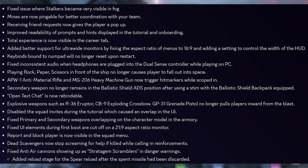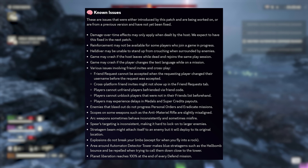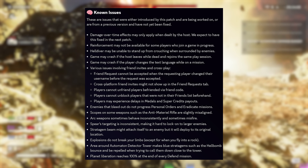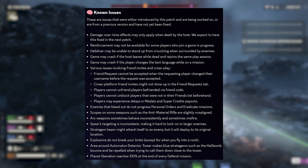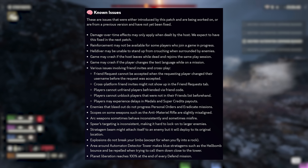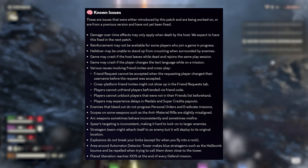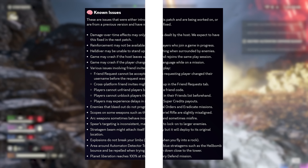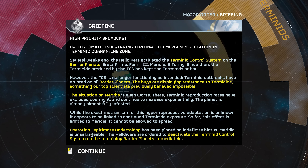I don't see anything about the Spear lock-on changes the devs teased last week — maybe it's later in the patch notes. Known issues: damage over time will be handled in the next patch — hallelujah. Scope and arc weapon misfires remain, and the Spear targeting is still on the known issues board. Per usual, friends list issues still remain, and being able to easily squad up in a co-op shooter is pretty pivotal — this has been broken since launch.